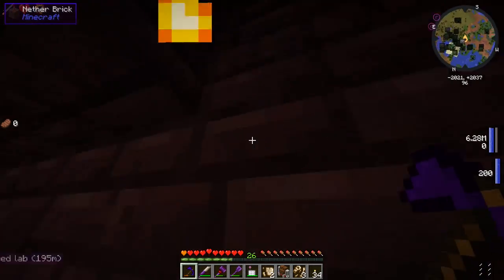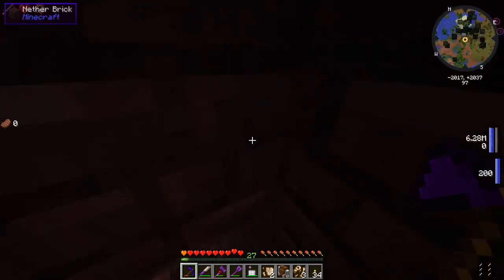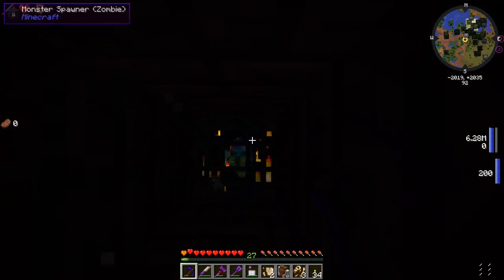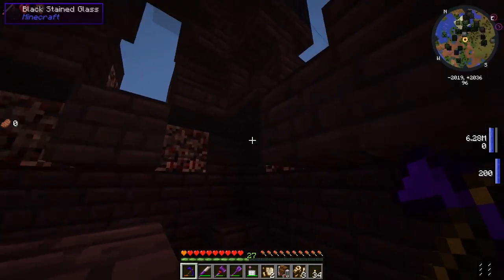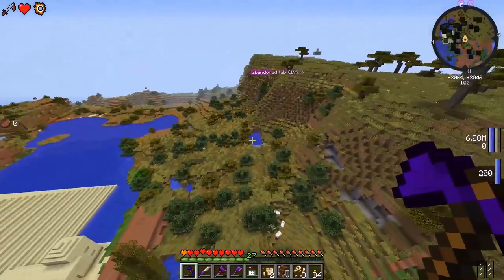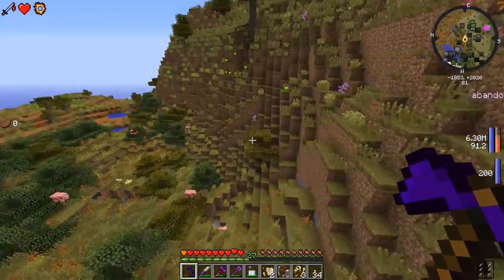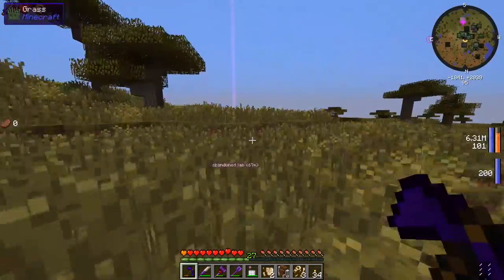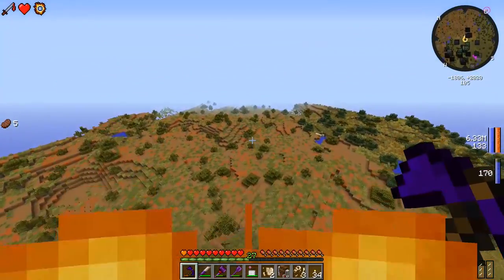They're all zombie spawners. Either way, I kind of want to make that time machine now. To make the time machine I saw that we needed a nether star - the thing you get from killing the wither. We may need to go to the nether, which is really good because we have this dragon backpack with fire resistance and strength.